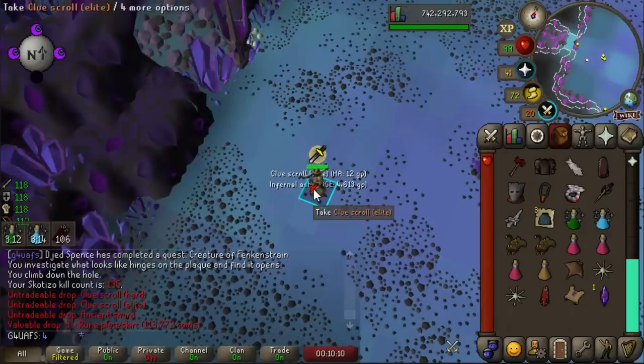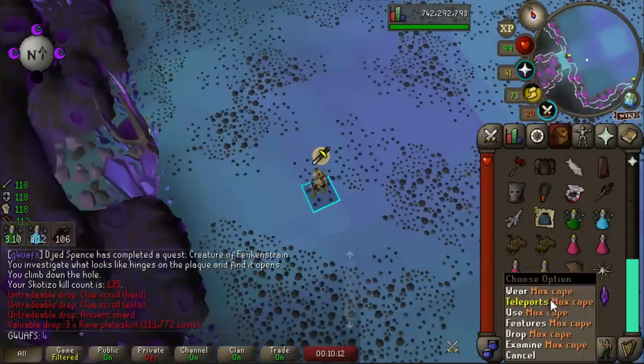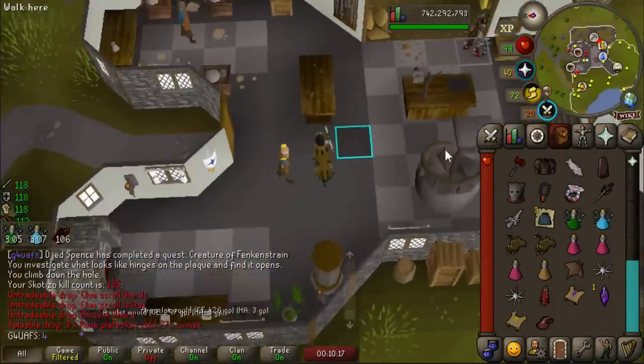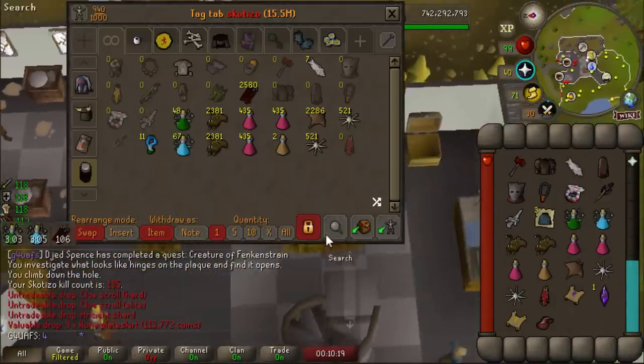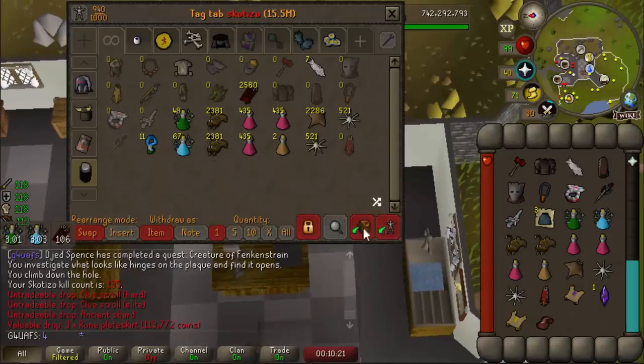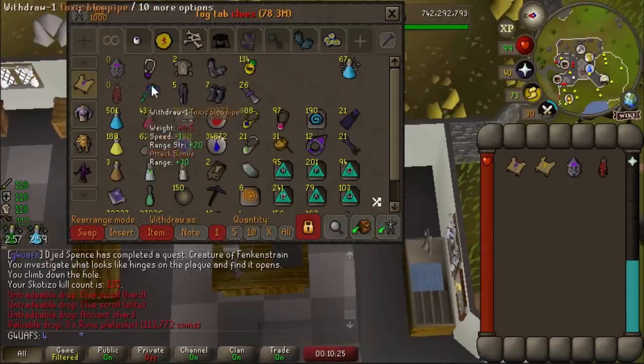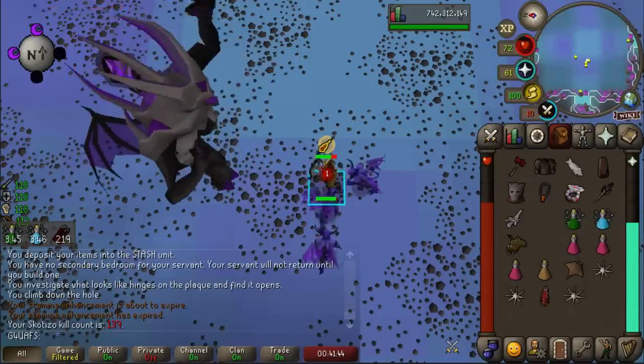Finally, it actually worked - we got an Elite Clue scroll. It's been a long time since we've gotten one of those. I feel like the Elite Diary is actually just destroying me over here. I was so excited to get a ton of Elite Clues, and we're already down to 11 totems having only gotten two. This is not the Jar of Darkness - I swear, I'm selling my whole bank.